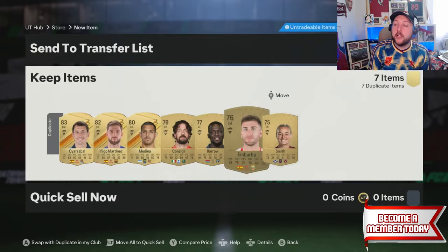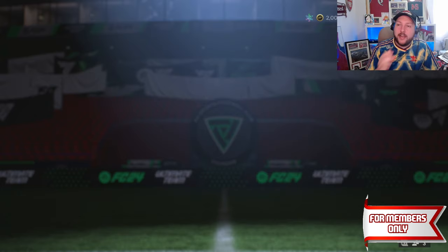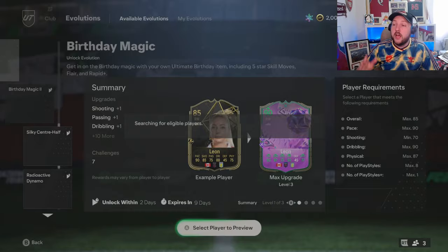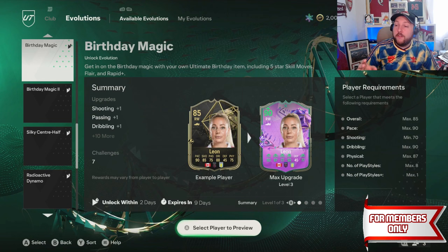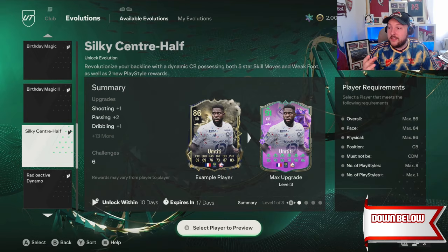I think people are sleeping on this: how to get high-rated fodder without opening packs. We have evolutions. For example, Birthday Magic is available — if you're not using these players and don't care about them, what's stopping you? Use an 85 Grealish and get a 90-rated card back to put into Beckham. We've got Calhanoglu and Grealish, both gold 85-rated, both giving you 90-rated cards. That's two 90s from evos — yes, it takes a couple of games, but you're getting two 90-rated cards.